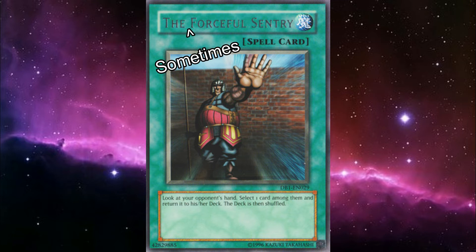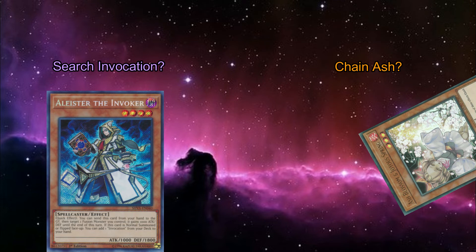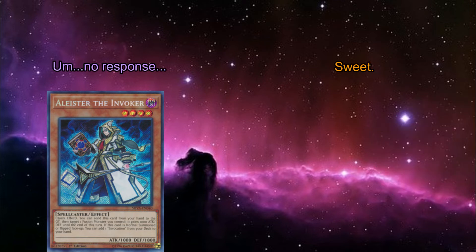But when using this modern version, you're not so safe. Let's say you're going first, and one of your key enablers gets negated by Ash Blossom. If you have Three Tactical Talents, then now you can rip a card out of your opponent's hand and gain that knowledge.